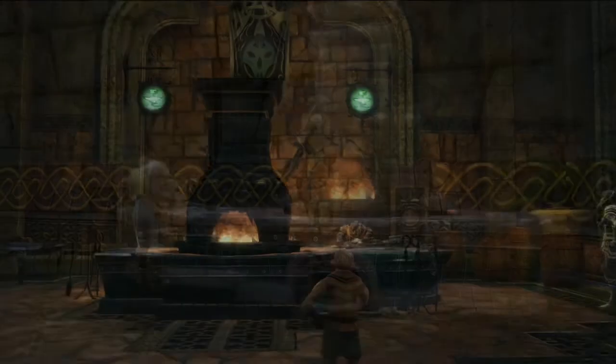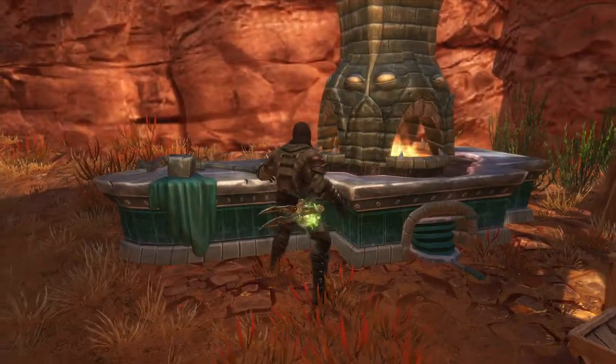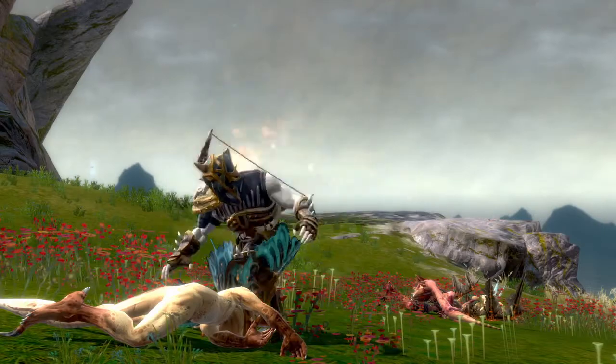Blacksmithing increases your hero's talent for repairing equipment as well as creating weapons and armor. Components that are needed to craft weapons can be salvaged or obtained through merchants as well as by looting.